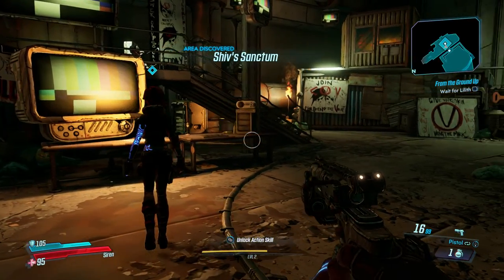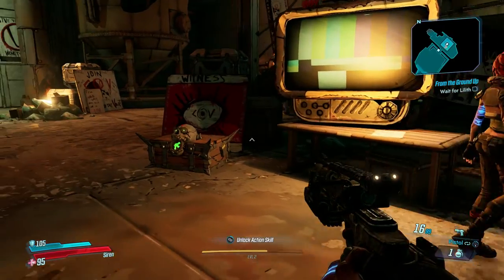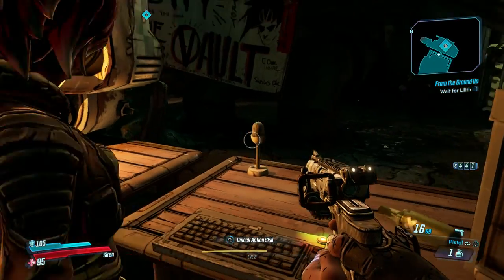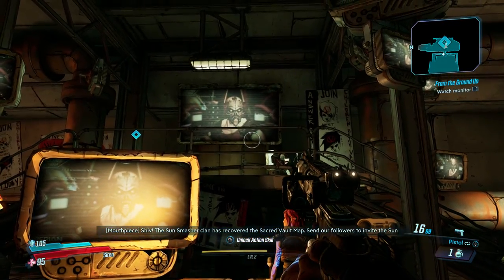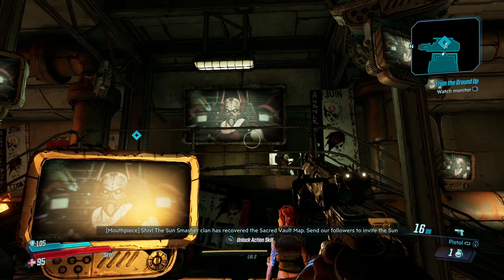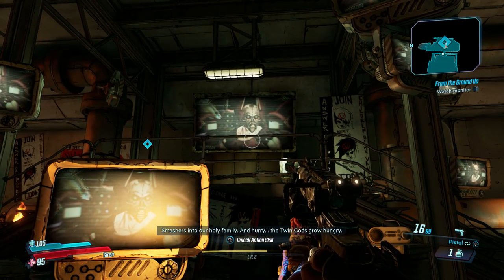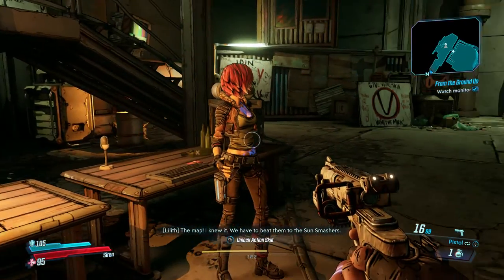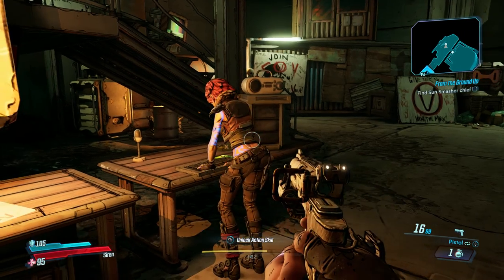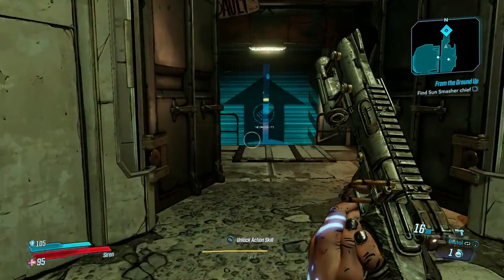Alright, so Shiv's sanctum. Shiv was guaranteed the easiest boss in the game. The Sun Smasher clan has recovered the sacred vault map — send our followers to invite the Sun Smashers into our holy family, and hurry. The twin gods grow hungry. The map! We have to beat them to the Sun Smashers. So we need to find the Sun Smasher's chief.